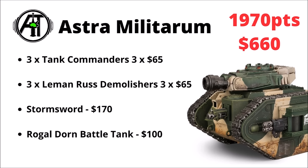Next up, the Imperial Guard — one of Warhammer 40k's most famously expensive factions. Like Admech, if you want to get Guard for cheap it makes sense to avoid any infantry and focus entirely on their heavy hitters. I've chosen three Tank Commanders, three Leman Russ Demolishers, a Stormsword Super Heavy Tank, and a Rogal Dorn Battle Tank to round out the rest. Putting that together gets you a fairly mighty tank spearhead costing $660 US dollars and clocking in at 1,970 points. There's not a lot that really wants to be eating the firepower of six Demolisher Cannons out in the open.